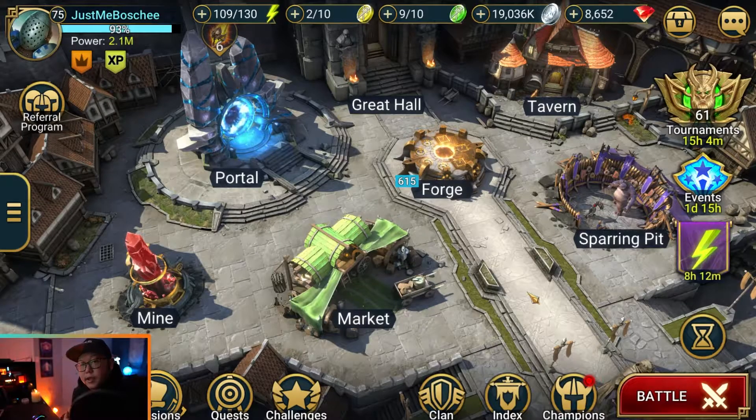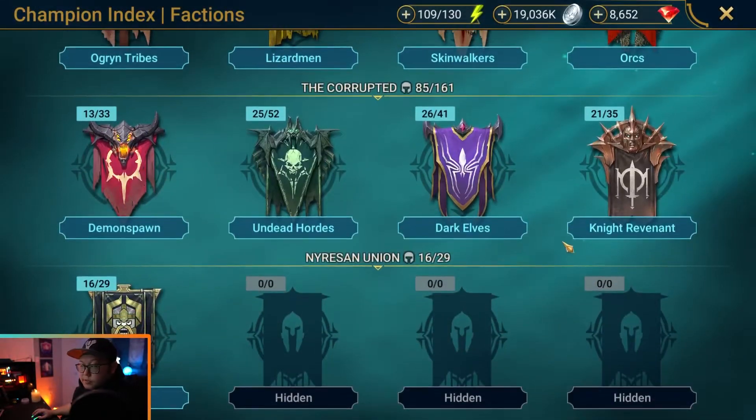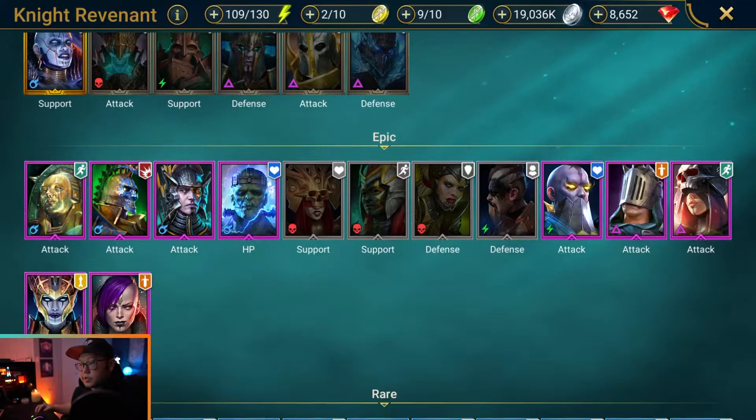In just a second I'll throw up an image of him, we'll go through all of his attacks, and then I'll give you my initial take on his kit. He is going to be a Knight Revenant epic champion with spirit affinity and HP type.